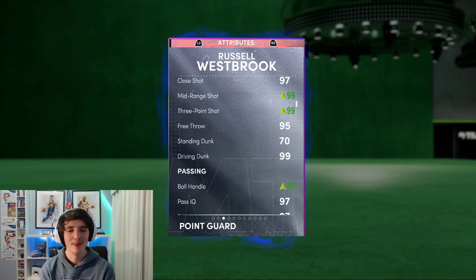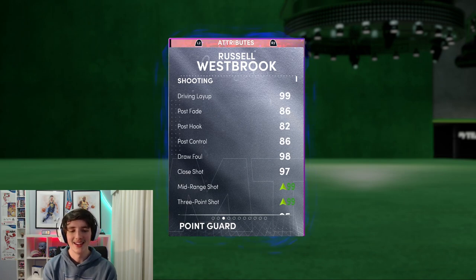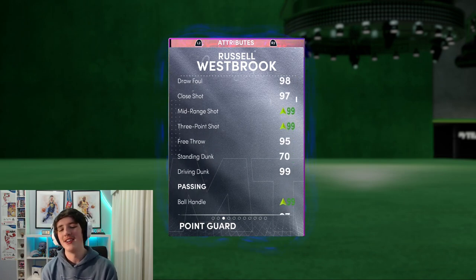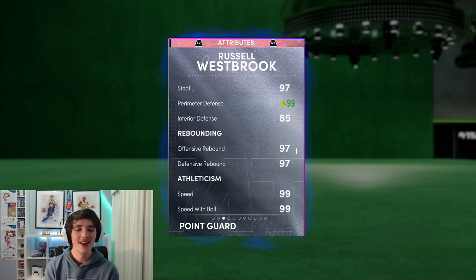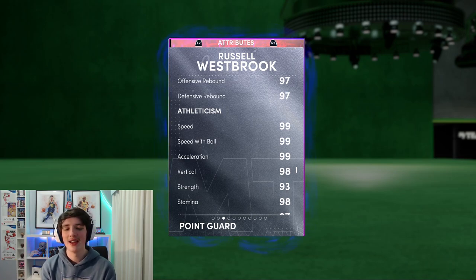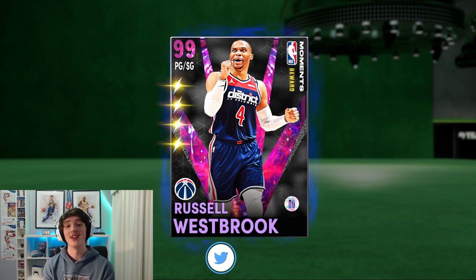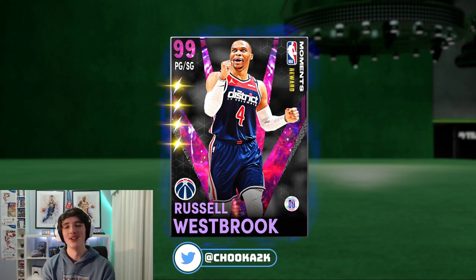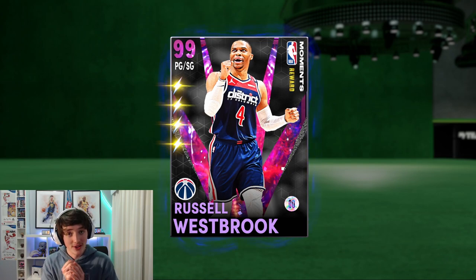If you're a Russell Westbrook fan or you need a dark matter point guard that fits your game plan, definitely go for him. It's 36 games — you could do it in the 50-point challenges and get through it quite fast. 99 three-ball — I didn't really get to test it out as much. I went into Triple Threat and played a game — I can still feel the speed, but this time of year most cards need high speed so no real card stands out. It's definitely still a speedy card. Thank you so much for watching — if you've used this card yourself, let me know your thoughts down below. Do you think this card is worth grinding? See you guys in the next video.